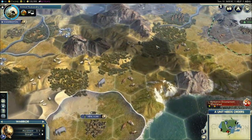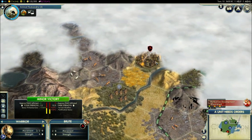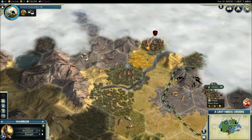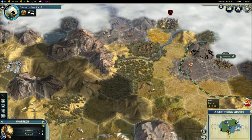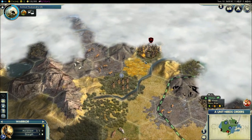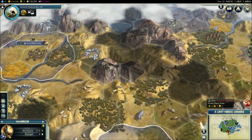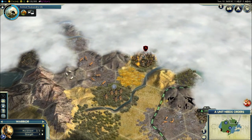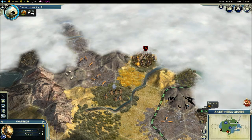There's a barbarian camp. These camps will spawn more barbarians that will start attacking the nearest things they see — they can steal your workers, attack your city. It's really bad. With Honor, we get a combat bonus when fighting barbarians, so hopefully it'll help.